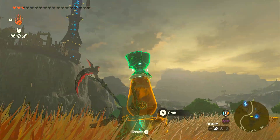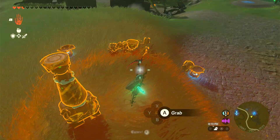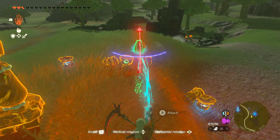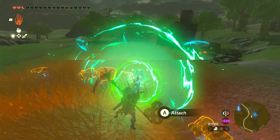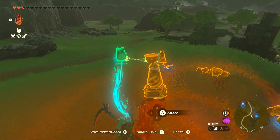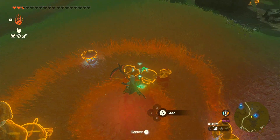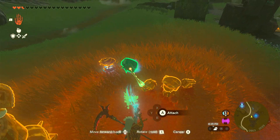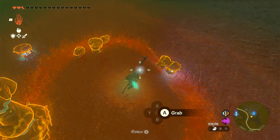Now you're probably asking what goes on the construct head — it's your three beam emitters of course. This will be one of the most catastrophic parts of your build. These beam emitters will do the most damage out of everything. If you want damage, call on the beam emitters.